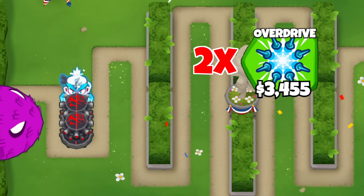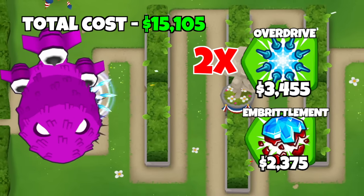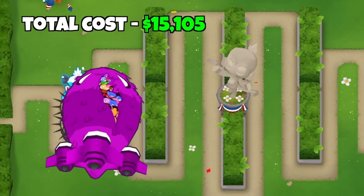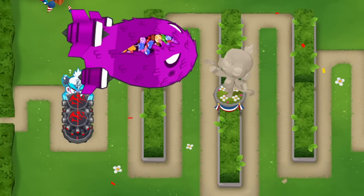Next up is the Double Overdrive plus Embrillament combo which costs $15,105. This one is a little dependent on positioning to make the most of it, but if you can get a good spot and have both of the towers under a 300 village, these guys can easily take out almost half of the Bat's HP.